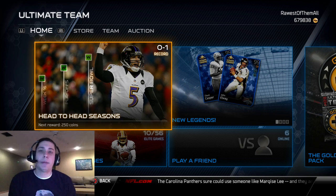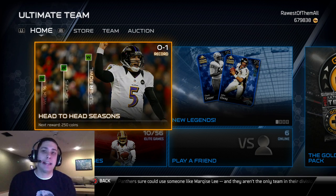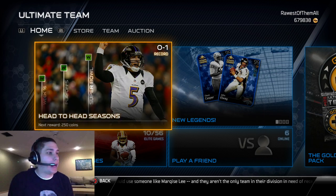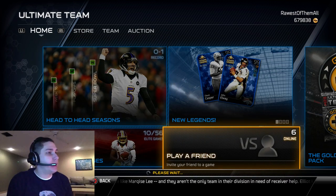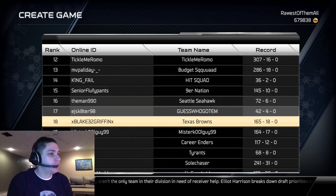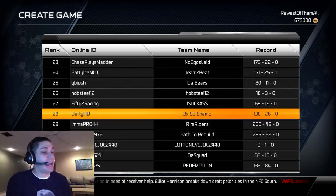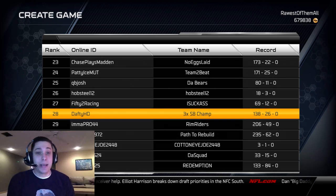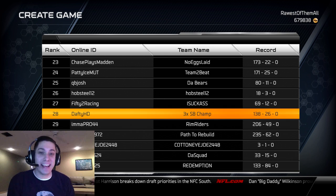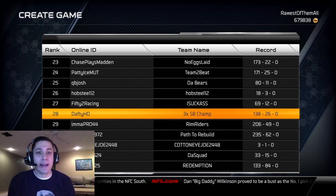The person I chose at random to play against today is known as sue dafty on Twitter, and on PlayStation 4 his name is Dafty HD. He is 138 and 26, so a pretty good player. Let's see if I have the magic touch to beat him — I don't know if I'm going to, but either way it should be fun.